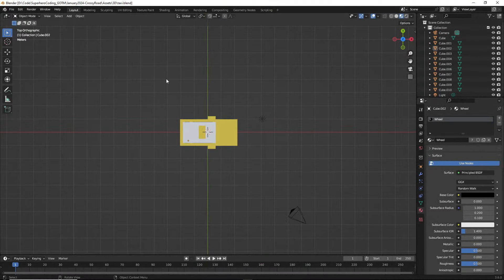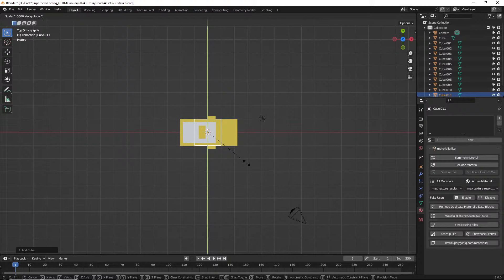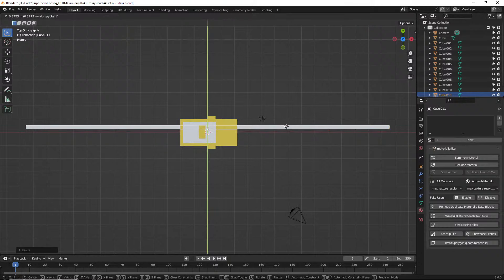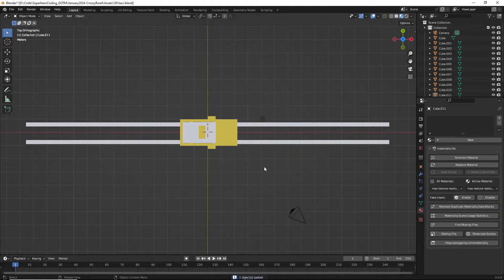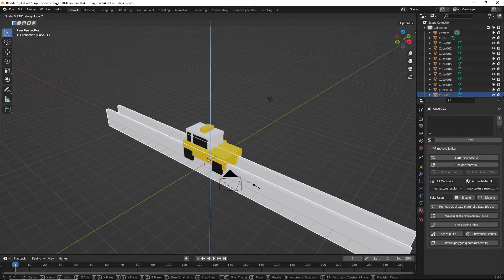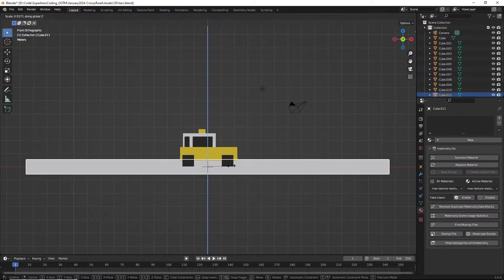Shift+A to make another cube, S and Y to scale it down, S and X to scale it out a lot, G and Y to move it up. From there G, Y, copy, paste, G, Y to move it down. Scale those down a little bit with S then Z, and G, Z.